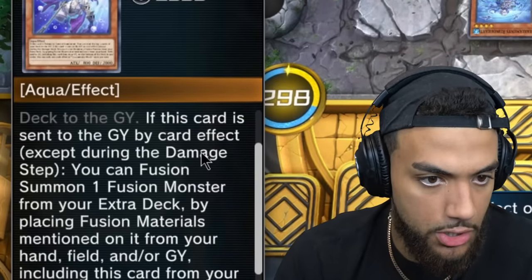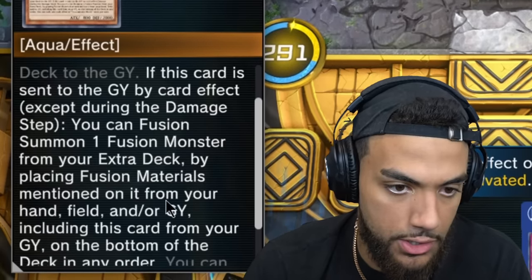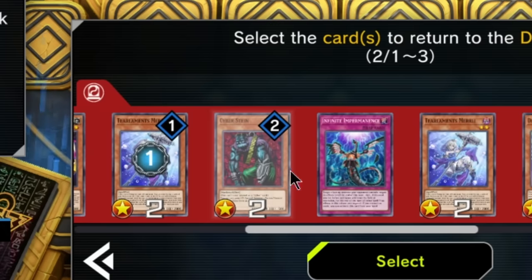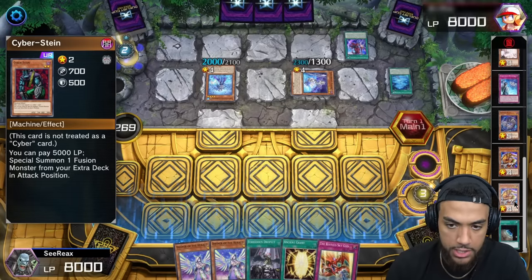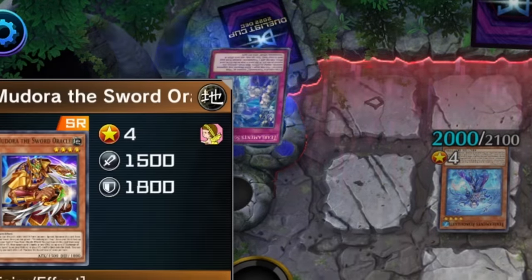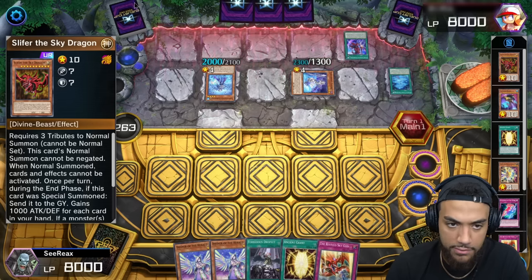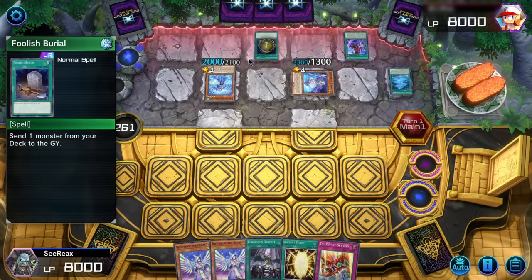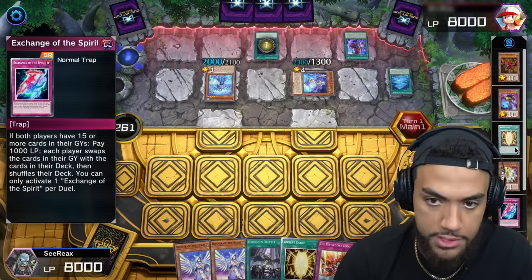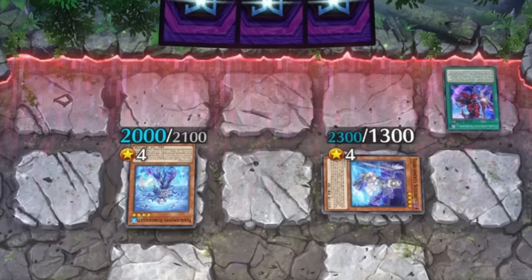If this card is sent to the graveyard by card effect, I can Fusion Summon one from the extra deck using Fusion Materials from hand, field, or graveyard, including this card. In that case, I'm going to activate my Shuffler, Mudora. Seeing Cyberstein scares me a bit, so I'm going to hit Cyberstein as well. I'm not going to activate my Kelbek because I feel like he's going to get more benefits out of cards being sent to the graveyard than I am — I don't want to fall into his trap. We did get Exchange of the Spirit in the grave, so if we get Gravekeeper's Trap active, we can shut down all of his graveyard effects.